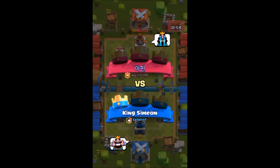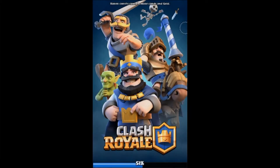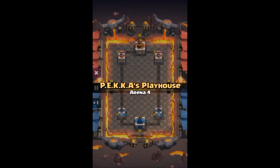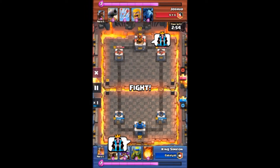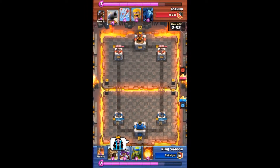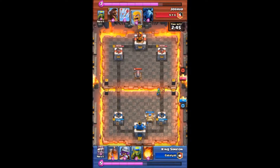A Fireball finishes it off for a one-crown win. He goes with the sad face and I give him a thumbs up — good game, man. Now here we are again in Pekka's Playhouse, Arena 4, going up against another level six. He puts down the crying face, I put down my crying face. He knows he just taunted me because he's level six and I'm level four — he's thinking he's going to destroy me.